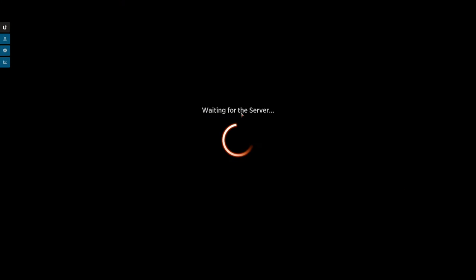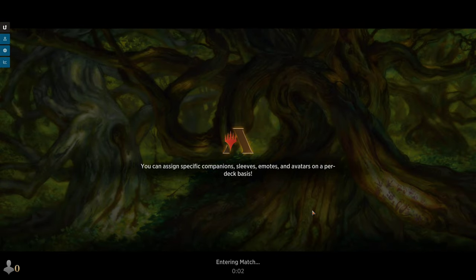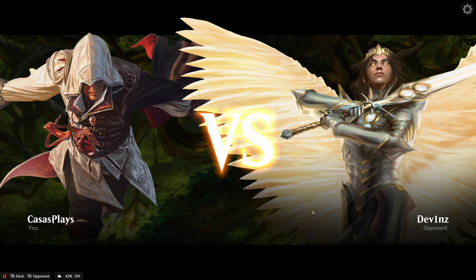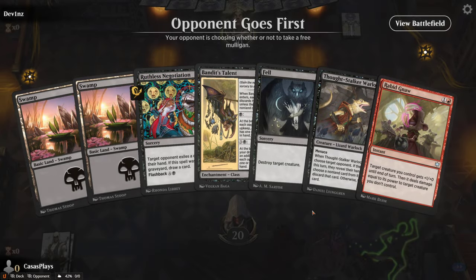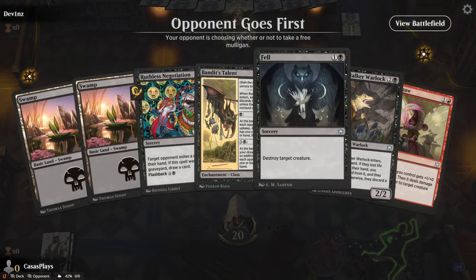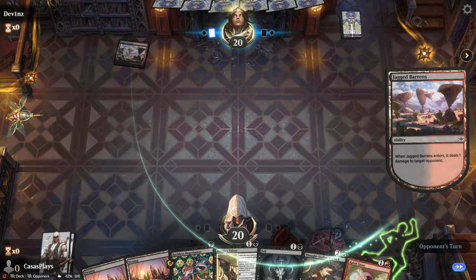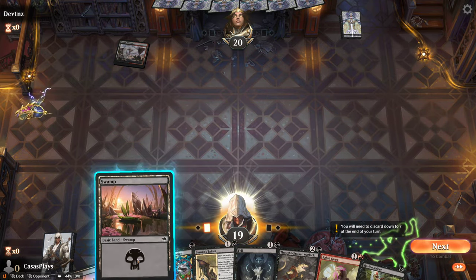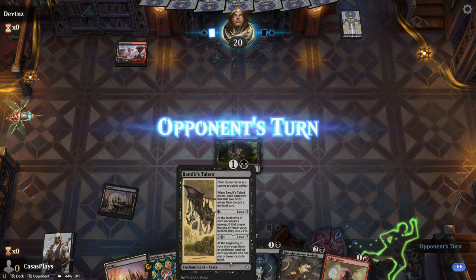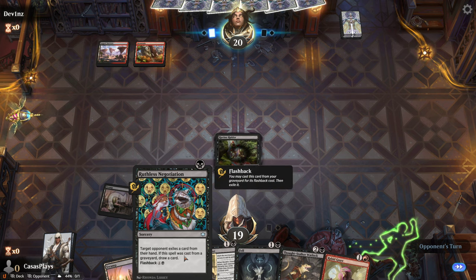Let's do another Jump-In. I'd like to do at least two to three matches with the decks I get from these, because you also get to learn the cards a lot better. This time we've got a bunch of black cards. Keep it — throw down the swamp and let's throw down Ravine Raider again. Ruthless Negotiation: target opponent exiles a card from their hand; if this card was cast from a graveyard, draw a card.